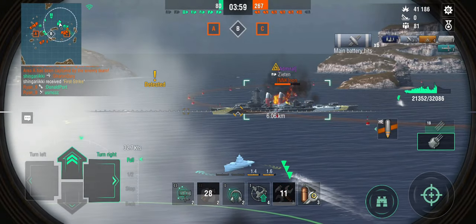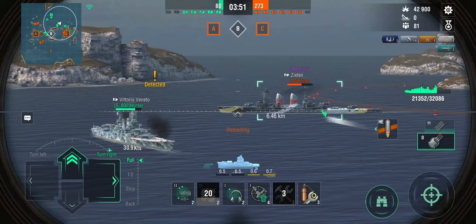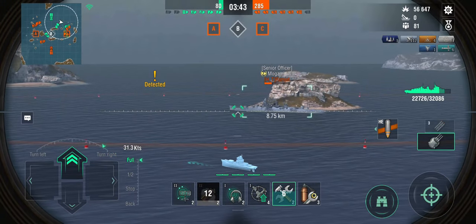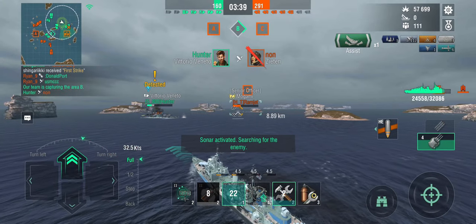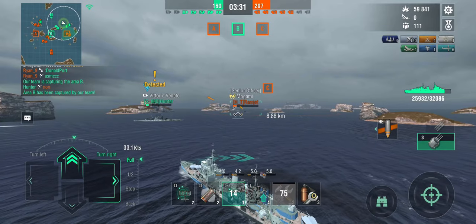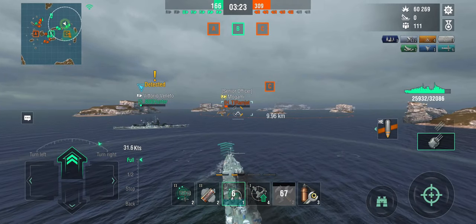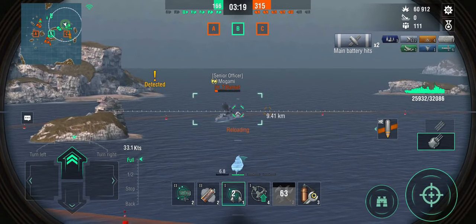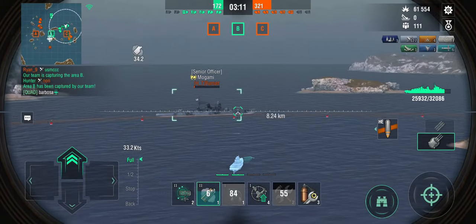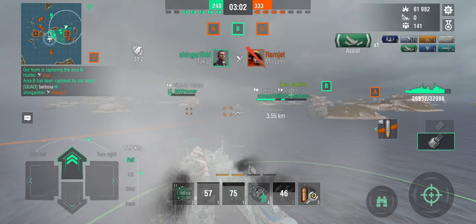Mogami is still alive, but the Zitin is obviously the bigger problem. Veneto, you know that Zitin has torpedoes, right? You don't want to get into that kind of fight. I've got a couple of torpedo hits in and got the flood. The Zitin is down — that's what matters right now. Let's try to get this cap because we're very low on score. Veneto is on permanent flood — did you damage-control that? I'll give you another smoke screen just to make sure you survive that HE spammer. Takao takes out the Mogami. Veneto survives.